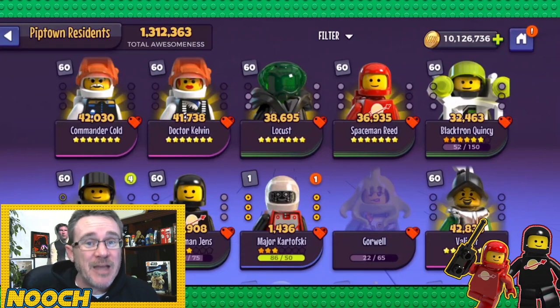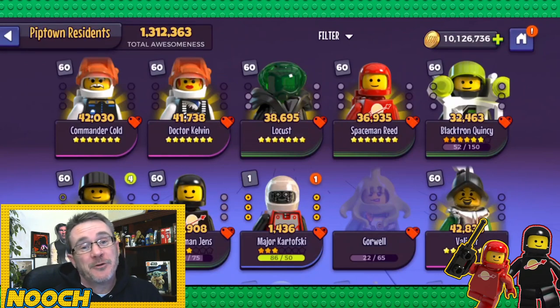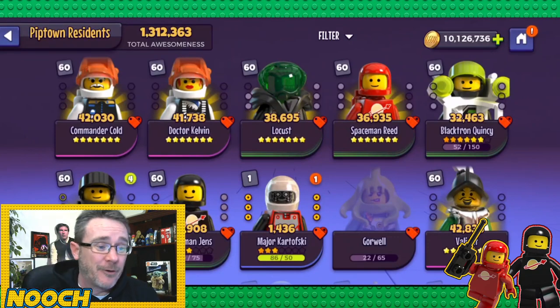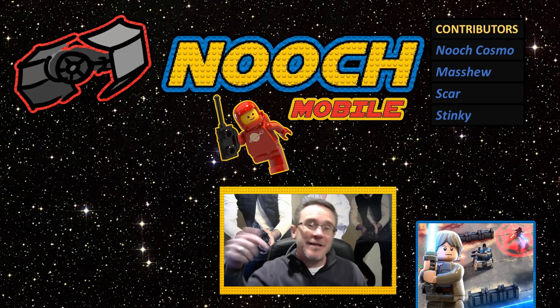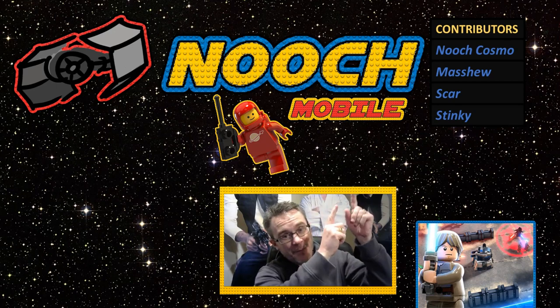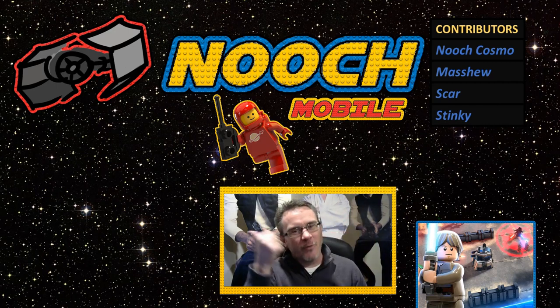That's it for space abilities you should upgrade — long and plenty. Hopefully this helps you put together a really good space team. If you're lucky enough to have Gorwell, go get her and upgrade her — she is awesome. Nooch is too good. Thanks for watching, please like the video, check out Nooch's contributors, subscribe, and we'll see you next time.